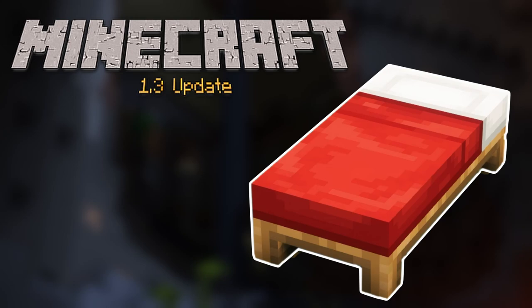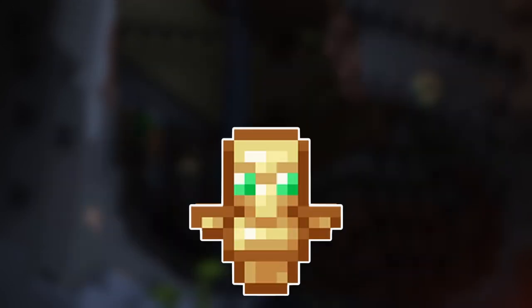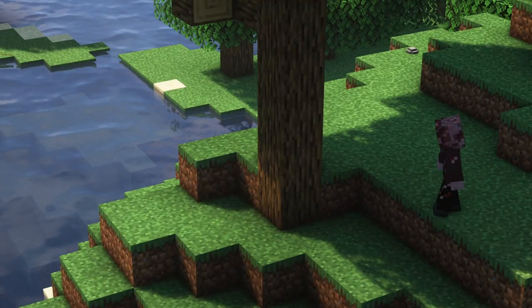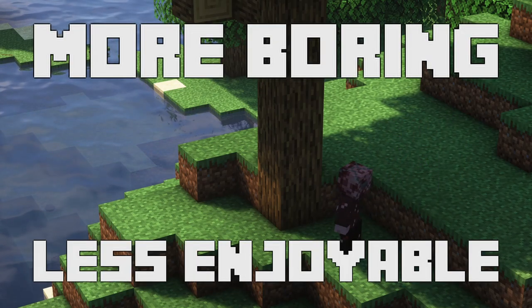Beds in 1.3 that let you skip the night, elytras in 1.9 that allow you to fly, and totems of undying in 1.11 that literally prevents you from dying. Each update has added something to Minecraft that makes it easier and consequently more boring and less enjoyable to play.